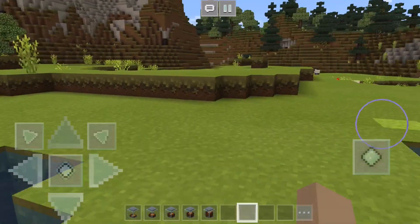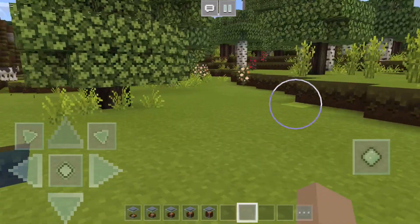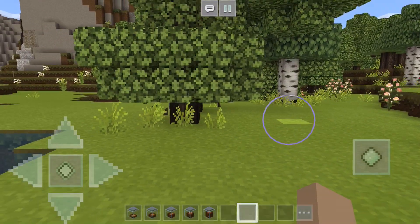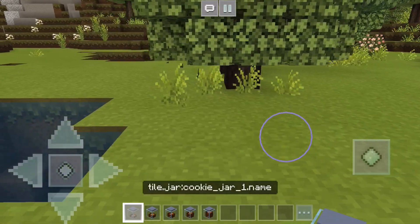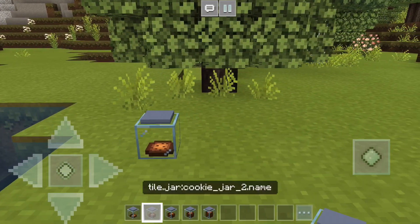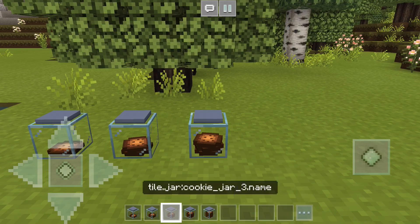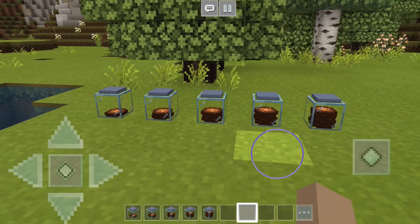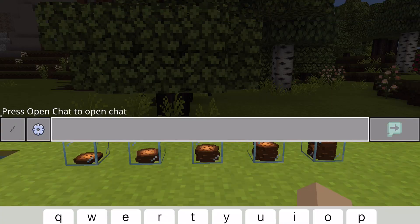So, the first mod I want to show you guys is this new function pack for cookie jars, which I thought was so cute. As you can see, we have cookie jar 1, cookie jar 2, cookie jar 3, cookie jar 4, and cookie jar 5. These can all be accessed through the commands.